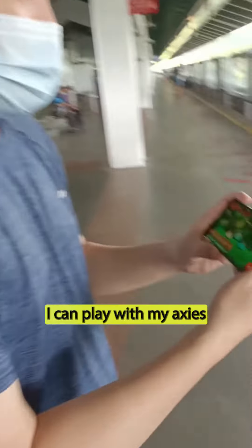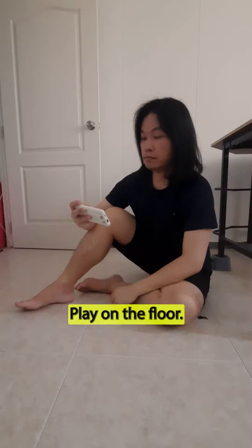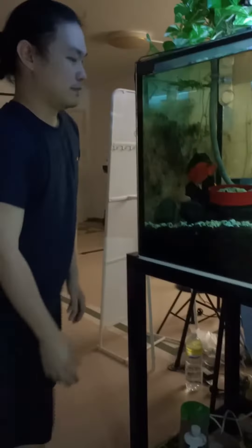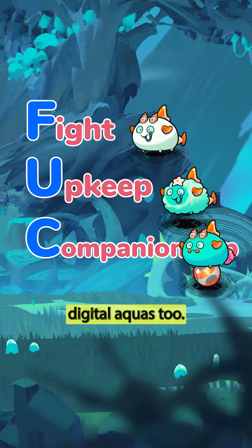Criterion 3: Companionship. I can play with my axes wherever I go — play on the bed, play on the floor, play on the table, take them out for a walk. As for my fish, let's go for a walk. Obviously, this one has to go to the digital aquas.